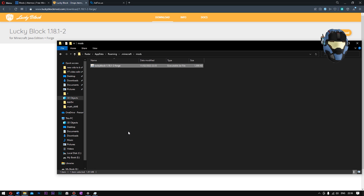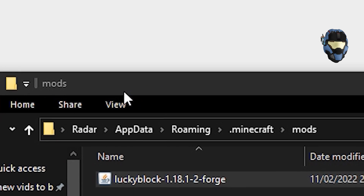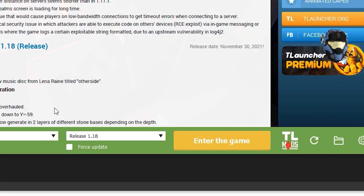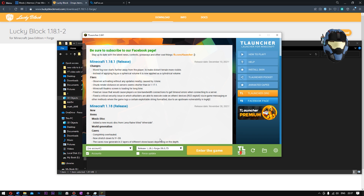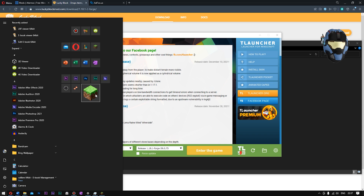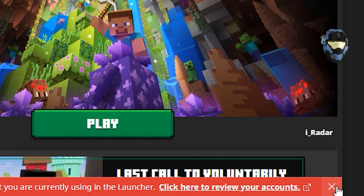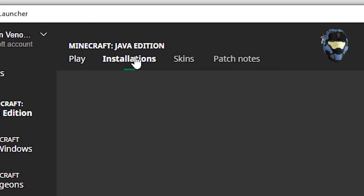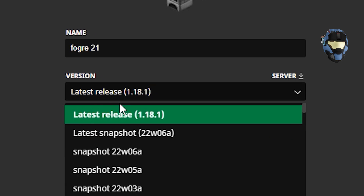Now open up your Minecraft launcher. For those of you using T Launcher - I have a good reason for this, it just opens quickly. Go to where it says 'Release', click it, go to 'Release 1.18.1 Forge 39.0.75' and click that. For those of you asking why I'm using T Launcher - this is for pirated Minecraft, I know - I'm just going to show you what Microsoft has done for those who actually paid for Minecraft. Click Play, it starts opening - great. Go over to 'Installations', click 'New Installation', name it whatever you want, then click 'Version'.